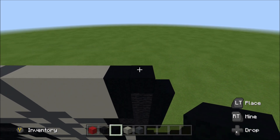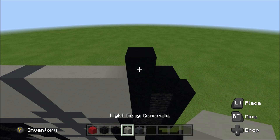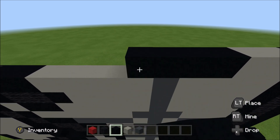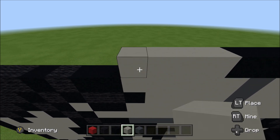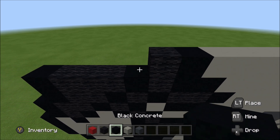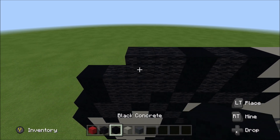To the left of it, add two light gray, then four black, five light gray, and then a black. Wool, black, two wool, and then a black. Above that black you just placed, build up with a black. To the right of it, add three wool, and then a black. Wool, black, two light gray, two black, four light gray, and then two black.